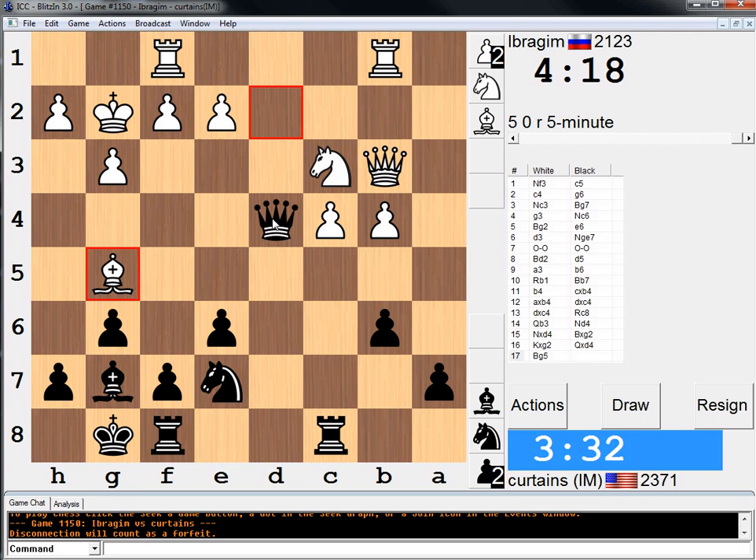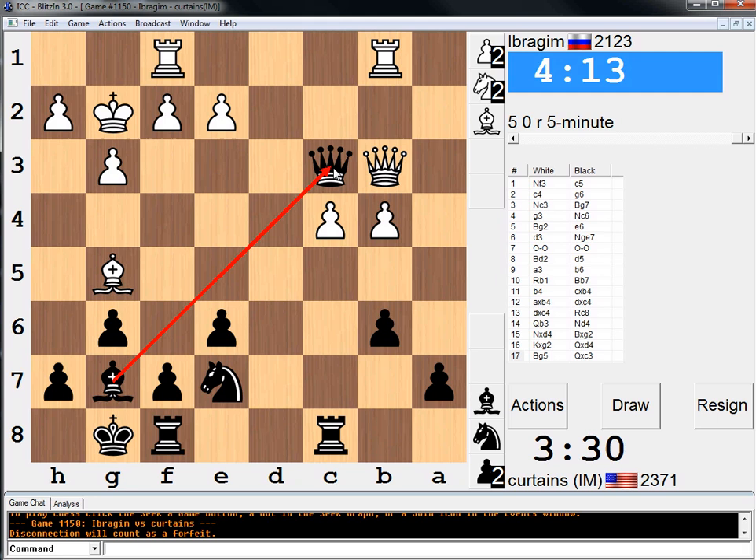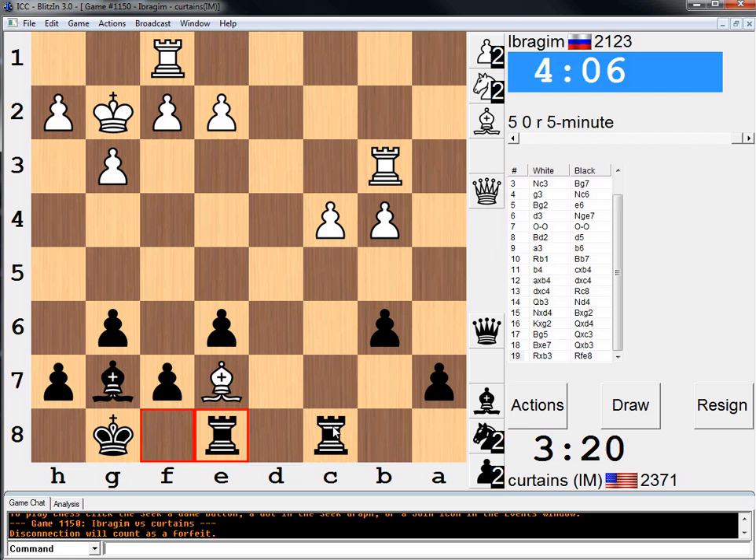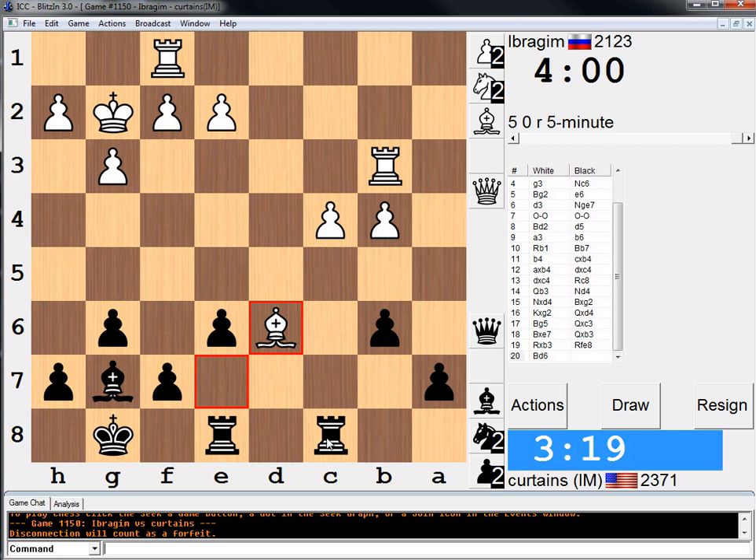I'm going to have an extra pawn. He might take my Knight or he might take my Queen — I don't think it matters too much. I'm going to just take this, go Rook E8, then take the C pawn, and play up a pawn and try to use some technique. It's not easy though. I realize he has a move B5, which is a bit of a pain.